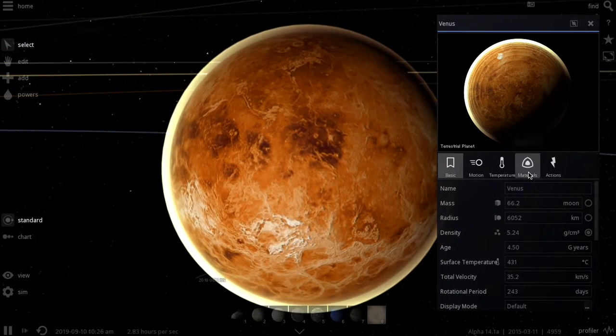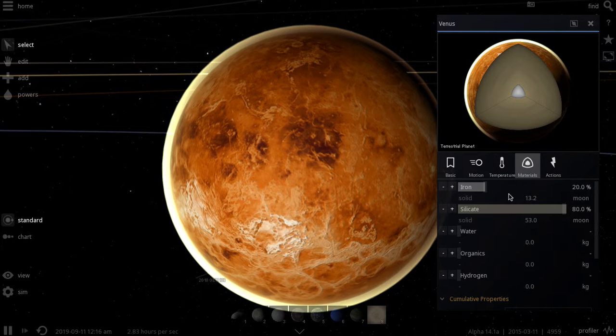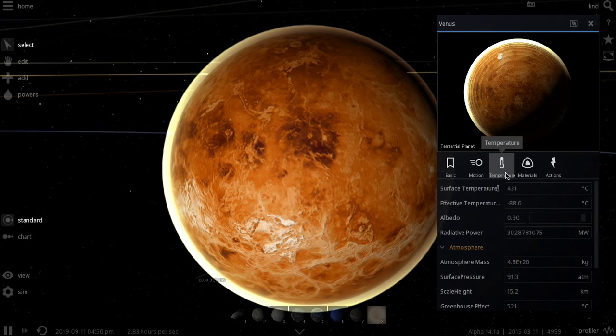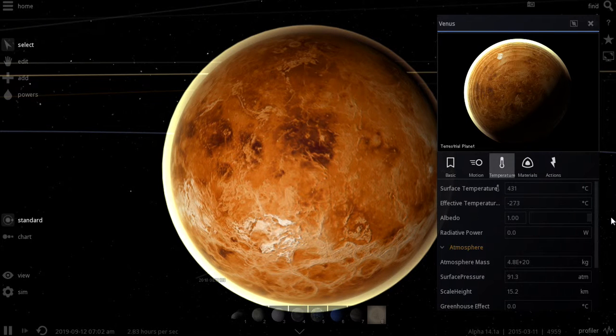So Venus — let's see. It has some iron, good. Some silicate, good. But no water, bad. We need to look at temperature and albedo. We need albedo down.